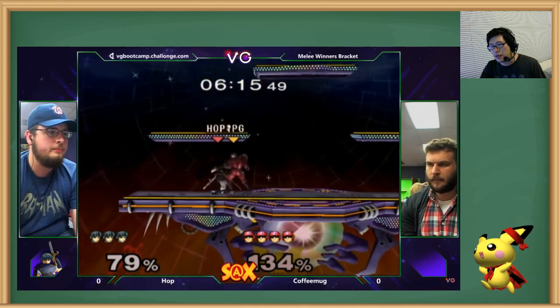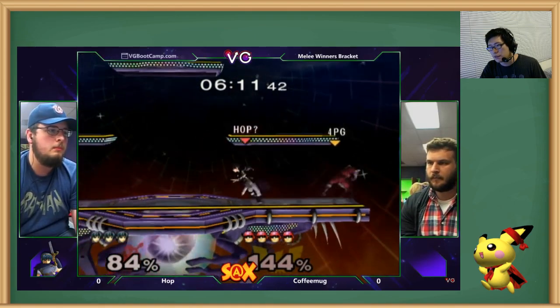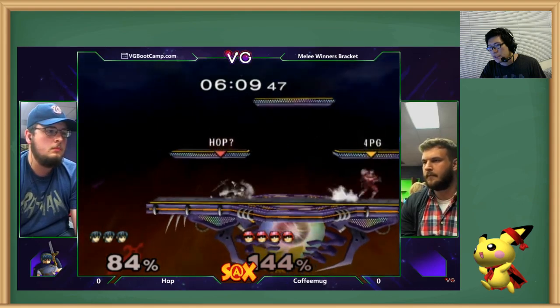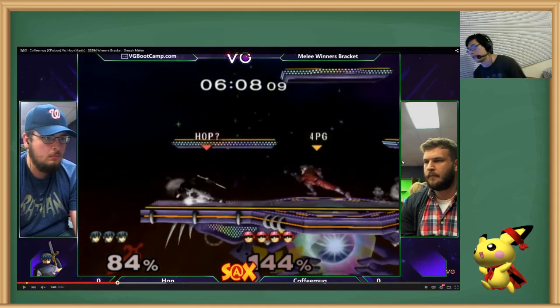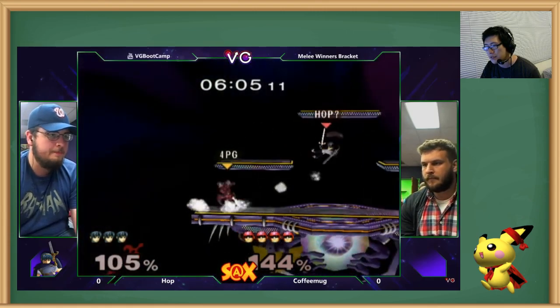The main ways you're attacking are down tilt or dash dance grab. The best way for Falcon to deal with that is to either do an aerial far enough away that if you try to go in and grab, he can move away again — or to do an aerial close enough that it hits you even if you dash dance away. And if you try to down tilt, it doesn't hit him because he's jumping. His aerials could beat your options if done correctly. So every time we're kind of close, he's going to dash dance away and I'm just going to knee him.